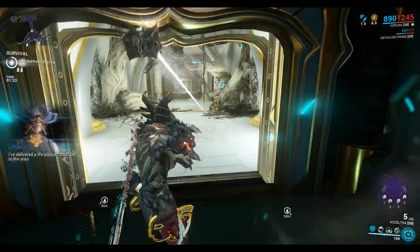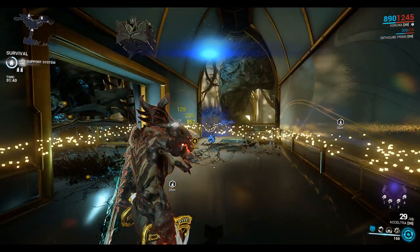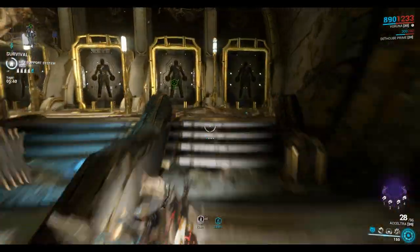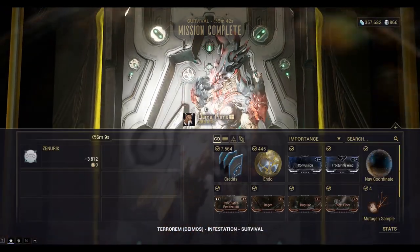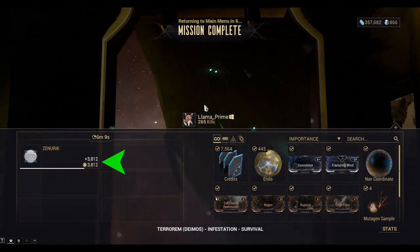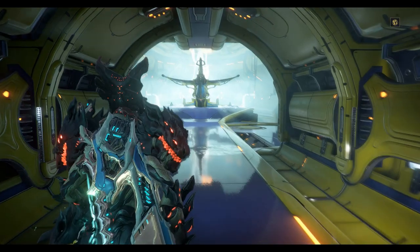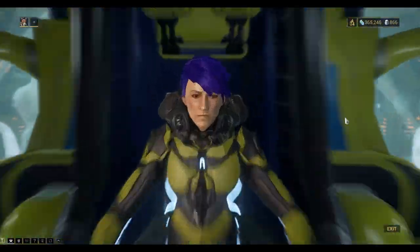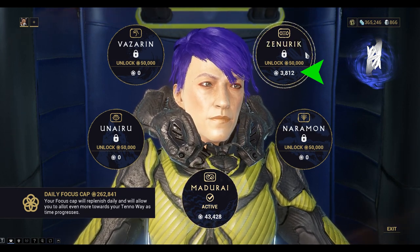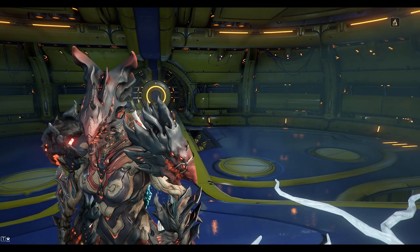You can see in the top right the countdown is nearly complete. At the end of the mission I've earned myself 3,812 Zenurik focus points. So now if I head back to the focus school, you can see the 3,812 points with Zenurik showing up at the top right. I just need to keep earning.